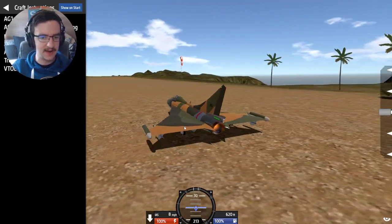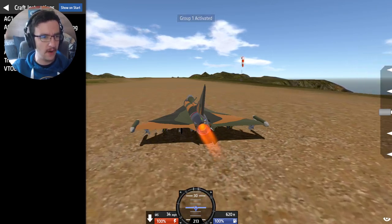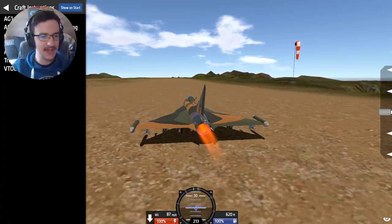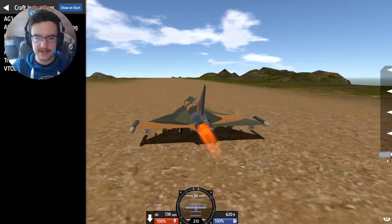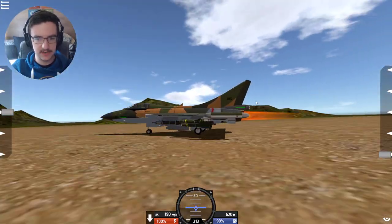Let's go ahead and get this up on our screen. We have the Afterburner on AG1. AG6 is the Syntrex targeting pod - interesting. We also have the Airbrakes, Canopy, Trim, and Flaps. VTOL is this side, I believe, so let's go ahead and put that down and see if we can lift ourselves into the sky.